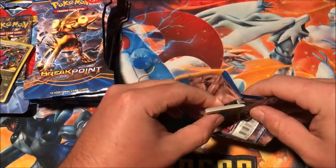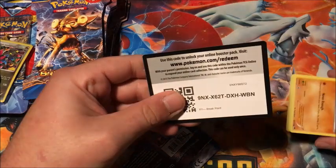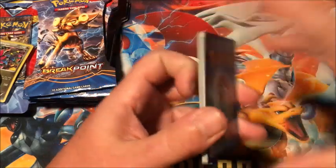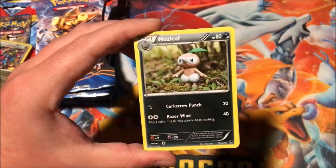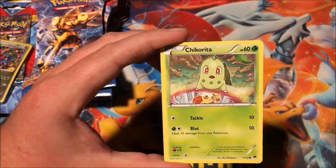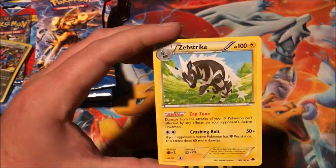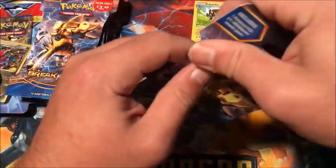There is the first code card and because it's XY it's only three. Starting out with a Delinquent, Nuzleaf, Pokémon Catcher, Gible, Chikorita, Corsola, Furfrou, reverse Time Puzzle, and the rare is a non-holographic Zebstrika. Alright, so that is our first one.